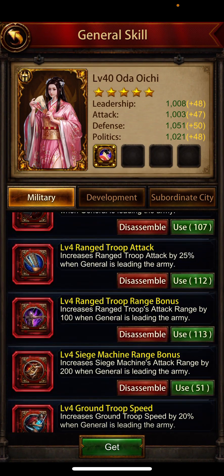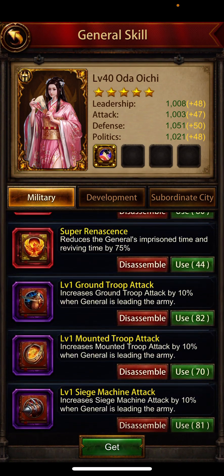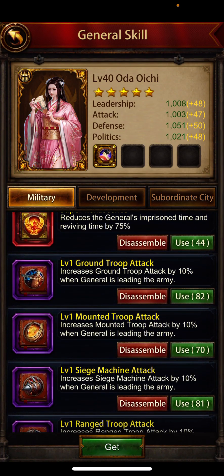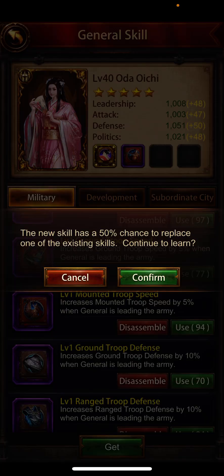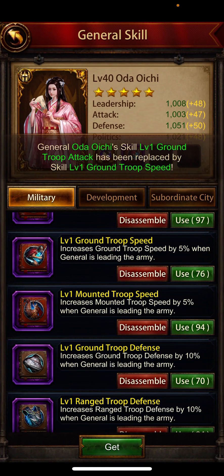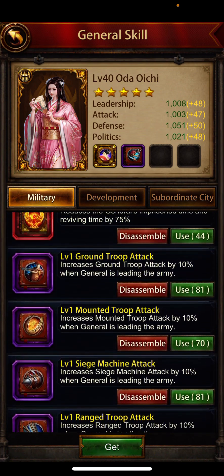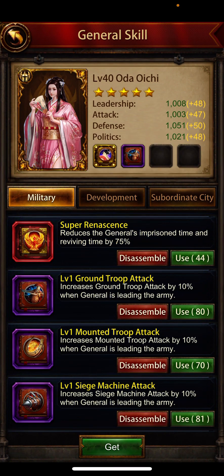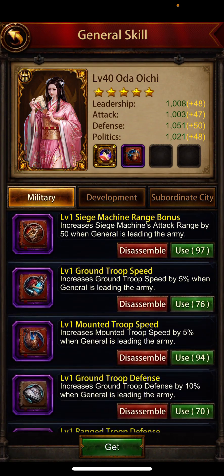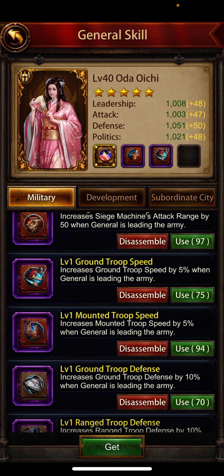When you pick your skill books, you always want to pick blue first. So — ground troop attack — the first one is always going to take one of the three empty spaces. Next up we want ground troop defense. Ground troop speed is the other one. It replaced ground troop attack, so now I'm going to replace a ground troop attack again and maybe get lucky and pick up an empty spot. Unlucky — it replaces the book.